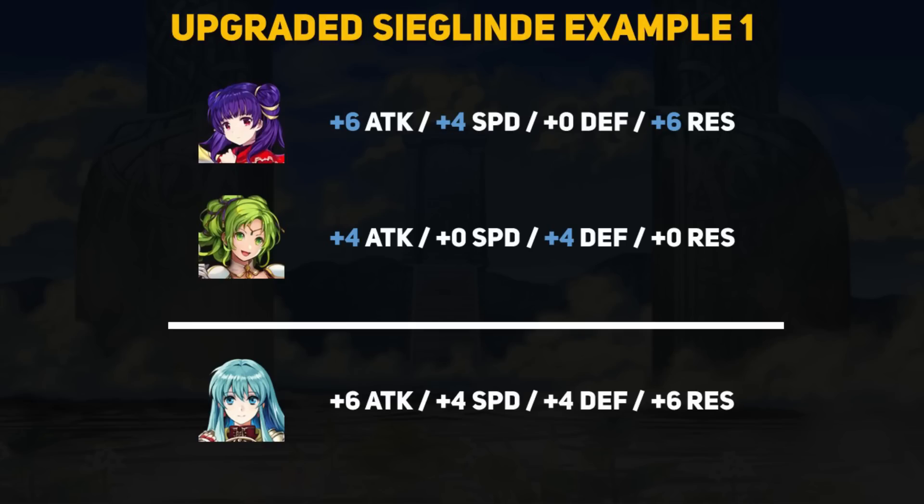In this situation Erika herself has no field buffs applied. Assuming Erika gets into a fight and Murr and Larachelle are within two spaces, Siglin will look at Murr and grant Erika plus 6 attack, plus 4 speed, and plus 6 resistance. Then Siglin looks at Larachelle — she only has plus 4 attack, so Erika would still only get plus 6 attack. However, Larachelle does have a plus 4 defense buff, and since Murr had no defense buffs, Siglin applies plus 4 defense to Erika during combat. These are combat buffs, not blue field buffs.